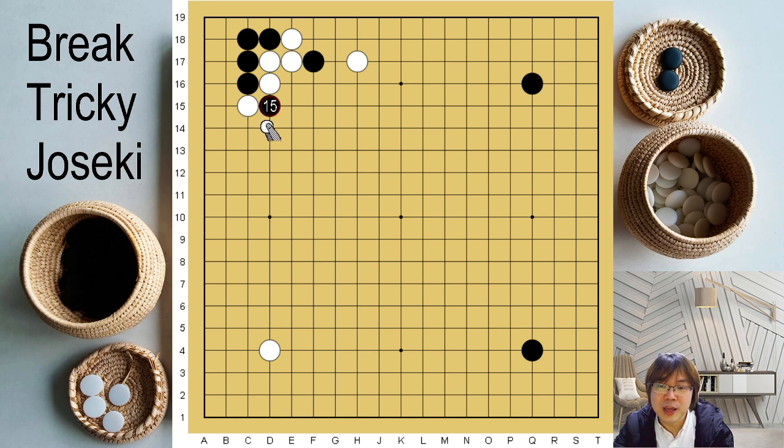White should save this one — he can't consider capturing something like this; they are in trouble. So he should connect, extend, and escape here. And then you have to go back to block here. Why I was asking you to check the ladder — if white just ataris here and this is a ladder, white's potential is so good. Did you know that capturing a single stone is a 30-point value? White is much better than black. So you must save this one.